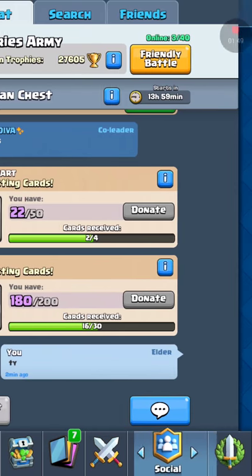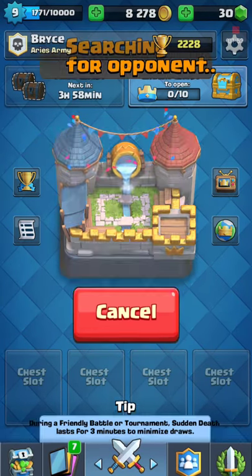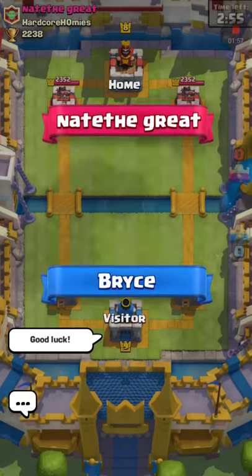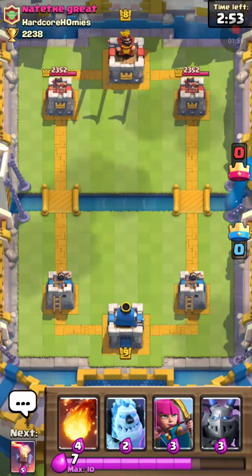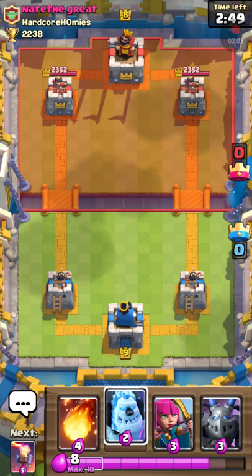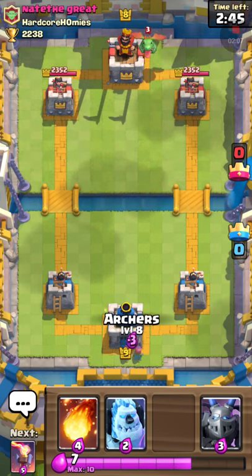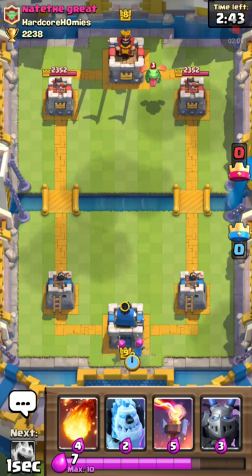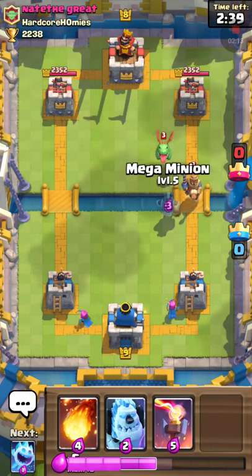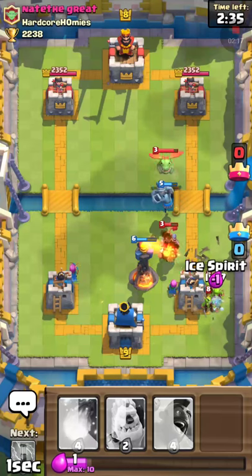Right now in the classic tournament I'm four and one. Let's go do a battle. My most common push is the ice golem push off to the right side or the left. I like to do split archers in the back.